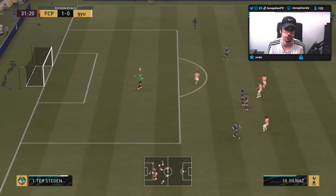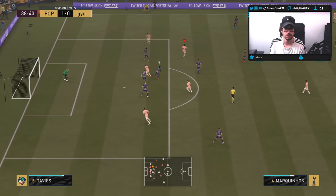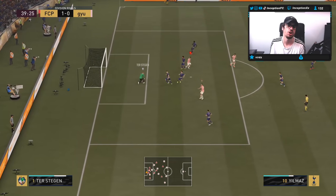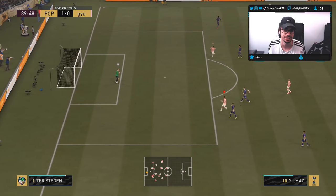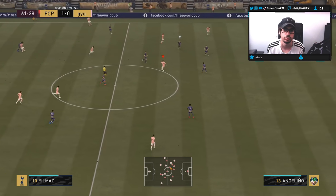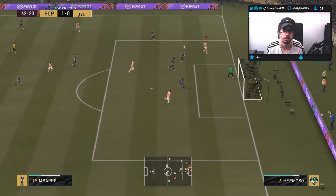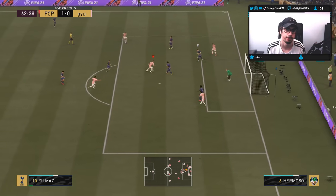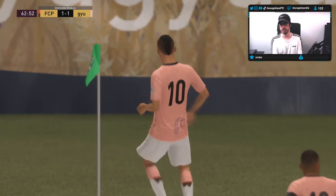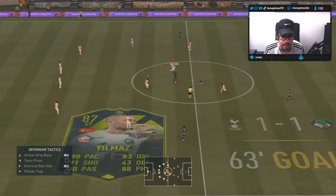A through-ball pass that should make completely logical sense doesn't work in this game. Burak, your finesse shot there — what are you doing? That finesse shot's got to be way better. This guy plays like an absolute loser, literally sells his soul to play this game. Absolute tool. But other than EA allowing people to play like absolute headless chickens...